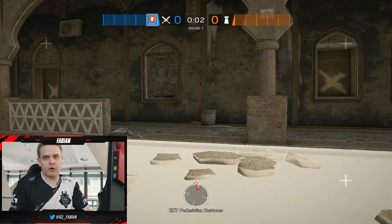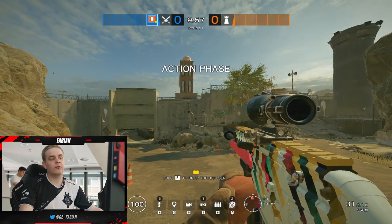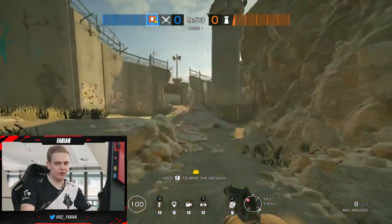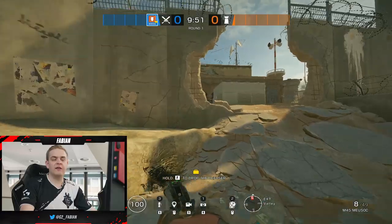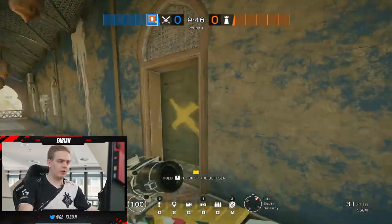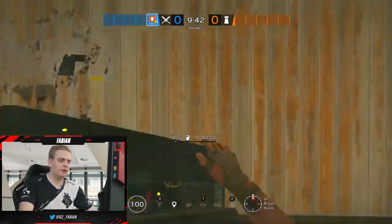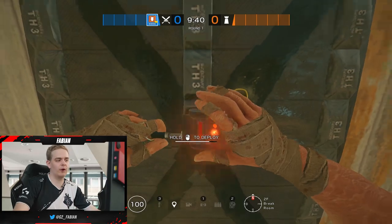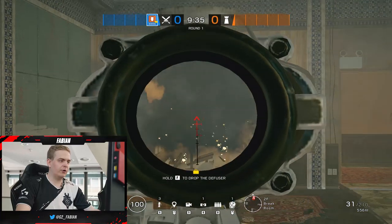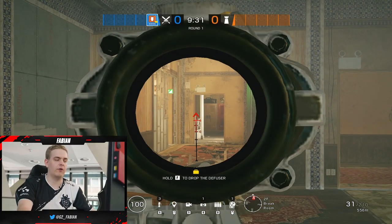If they are defending the most common bombsite on this map, which is armory and archives, what you would like to do is to attack security first of all. Taking over security is extremely important because that's kind of the get-go to everything and you cut off the rotations in the middle. What I'm going to show you now is with a breach, you can actually hold the entirety of all rotations and decide from where to go. You breach the break room wall, which is going to be shown in the video, and all of a sudden you have control of the hallway and their rotations in and out of armory.